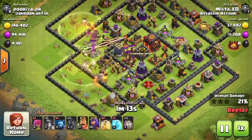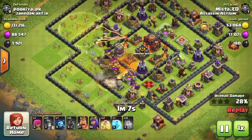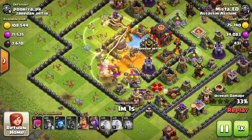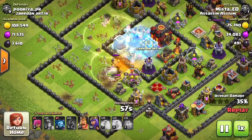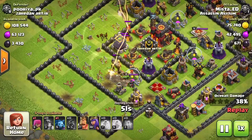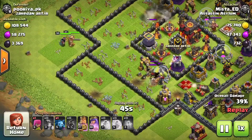Those infernos are tough, and looks like they have giants in the clan castle so I dropped the poison. One thing you really want to do is have that hog in there, because there have been a lot of attacks where they've had balloons in the clan castle and they just destroy me. It's good to have something to check the clan castle. My miners will be destroyed there by the infernos, but I cleared out enough buildings where my king and queen can easily go in.